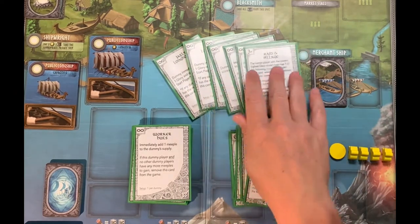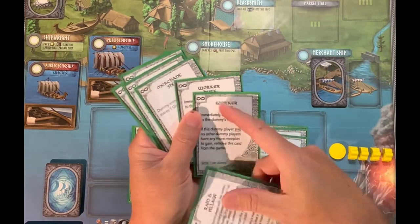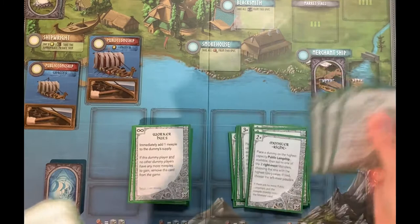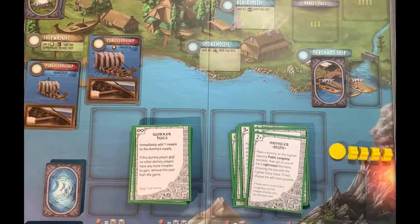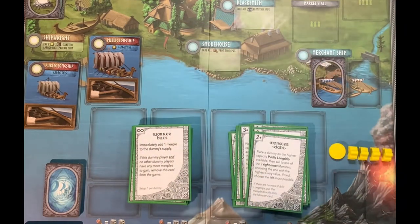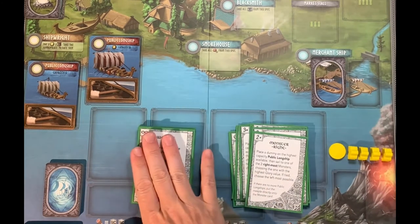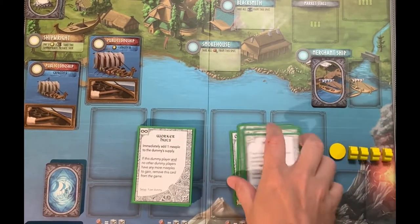Since it's a one-to-four player game, there are only ever going to be three dummy players maximum. I pulled out the extra worker huts cards because I'm simply playing a me-versus-one-dummy-player game. So I have all my infinity cards — the ones always in the deck — ready to go.